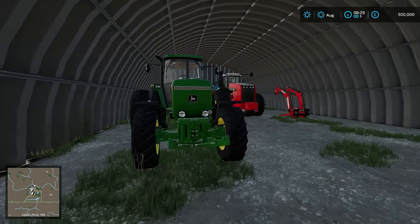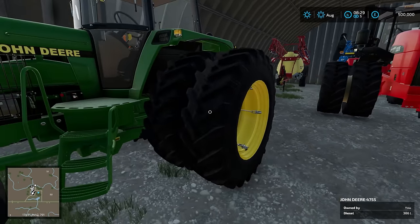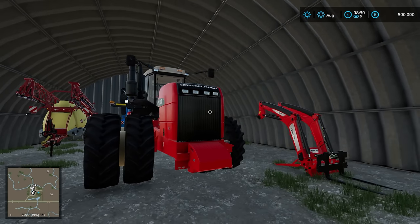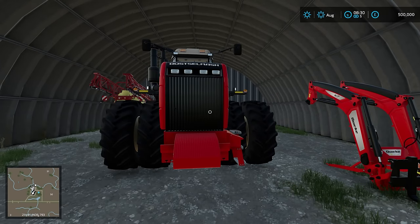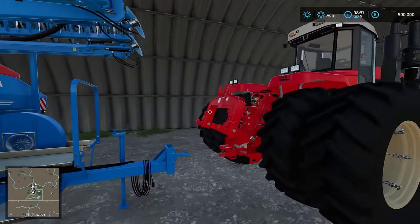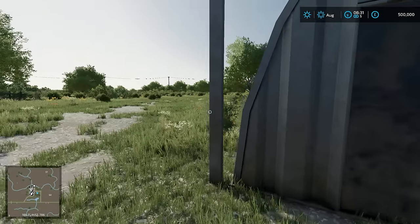Here we go. We've got a John Deere 4755 with dual rear wheels which is going to be very handy. A huge Rostselmash 23.75 - that's probably going to be our main cultivation tractor for the time being, but of course we're not sticking with these forever. I'm going to probably run a few votes so we can vote which machine to get next. We've got a front loader, a sprayer - nice big sprayer - and also a drill. We have many many things, that's just lovely.